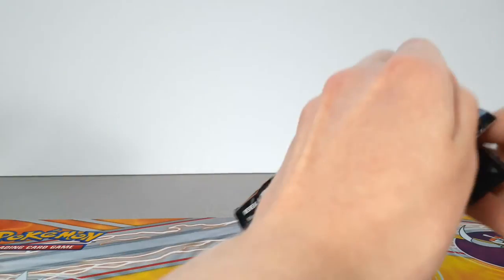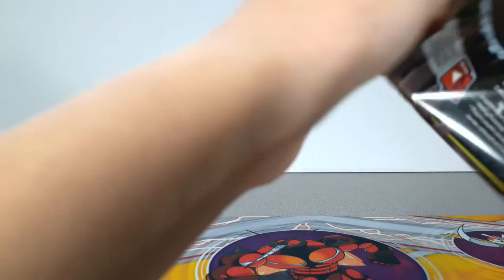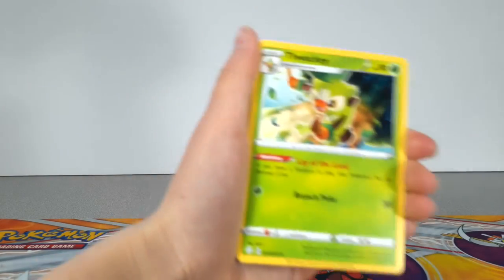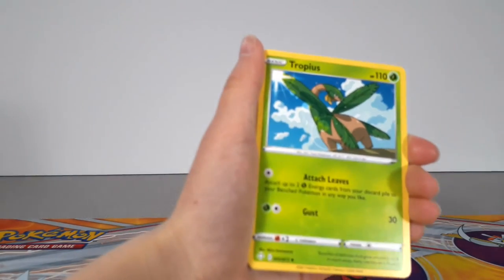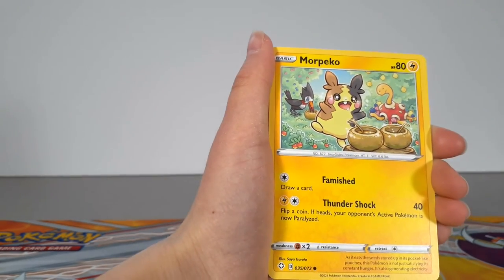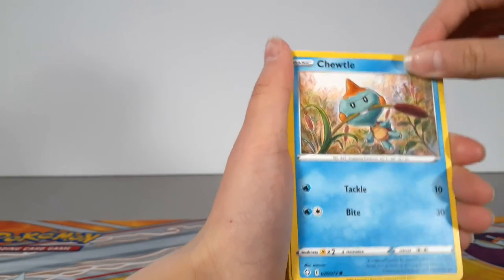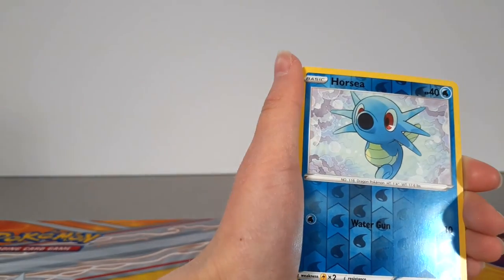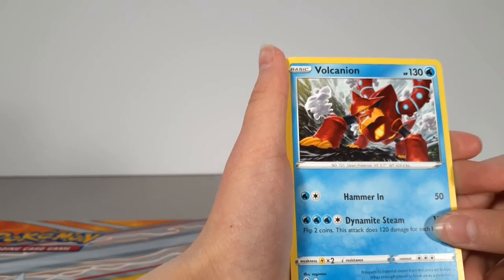The final pack. If I do not get a V in this one, then I am going to be not very happy. We have a Fire Energy, The Whack, Tropicus, Gym Trainer, Morpego, Chuttle, Eevee, Horsea, Katani, Reverse Holo Horsea, and Valkantoron.